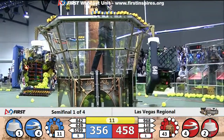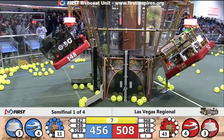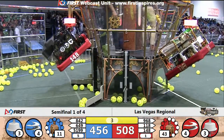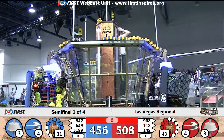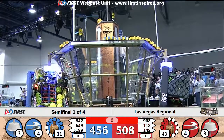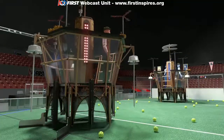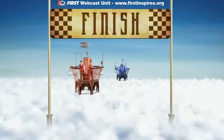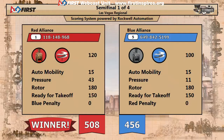Another bonus here for the red alliance as it is now 458 to 456 — all six robots are up off the ground with five seconds left. And that's the buzzer, here in semi-final one, match one! Scores going up on the screen: red alliance 508, blue alliance 456. Red alliance goes up one match to nothing in this best-of-three series.